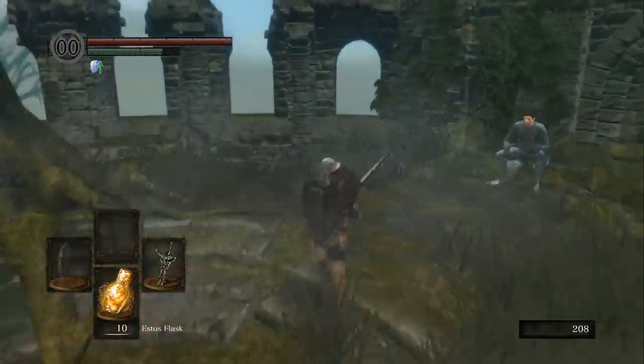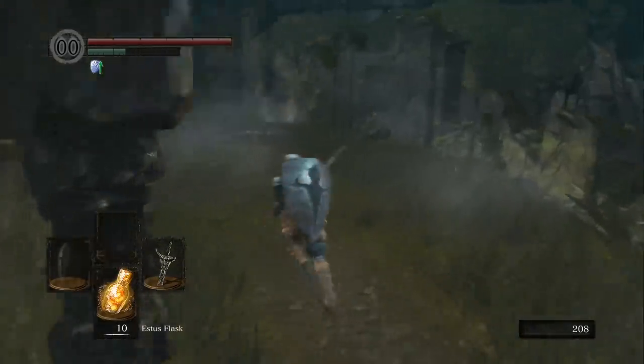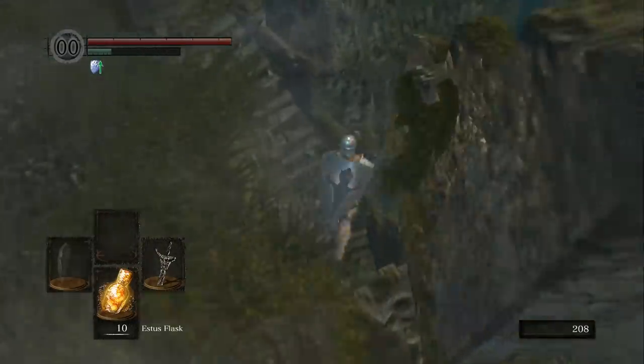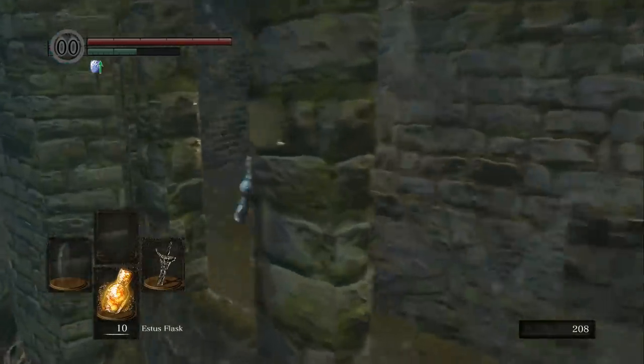The Black Knight Halberd is a pretty strong weapon to be using all the way up to late game, and even then you could just keep using it and you'd be fine. You can obtain it in the first four minutes of the game, and this is one of the strategies that speedrunners actually use to get through the game faster.